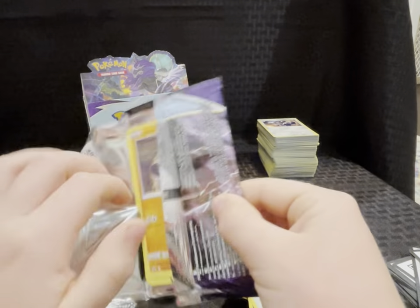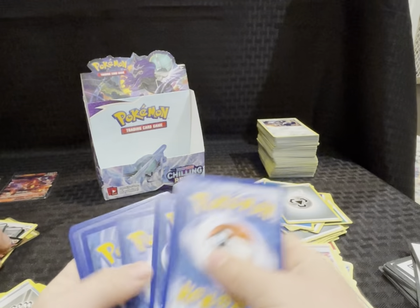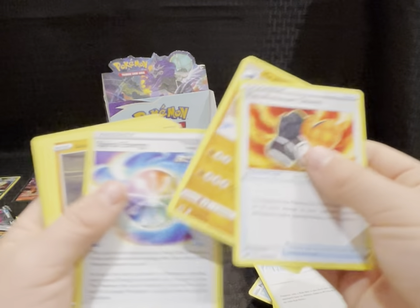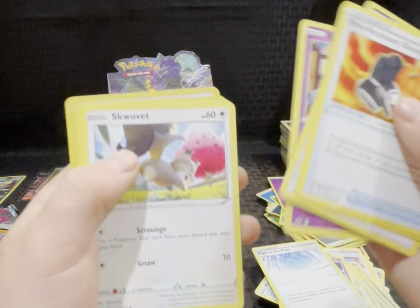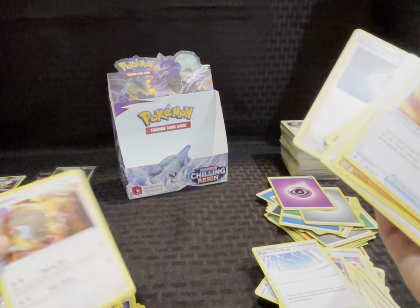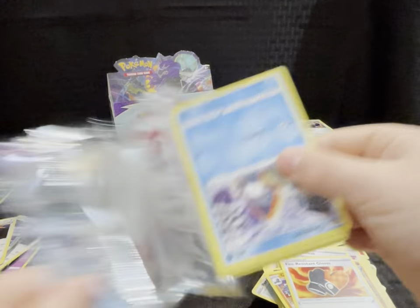Next pack — code card. Energy, fire resistant gloves, Clara, Spiral Energy, Galarian Yamask, Koffing, Shuppet, Squalvet, Diglett, reverse, Melanie, and a holo Tauros — another one! Another Tauros holo. Next pack — I think there's about three after this.